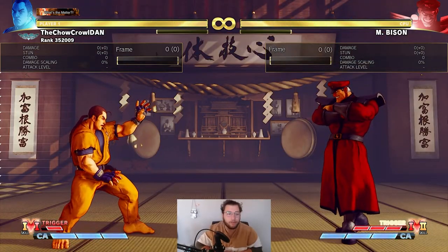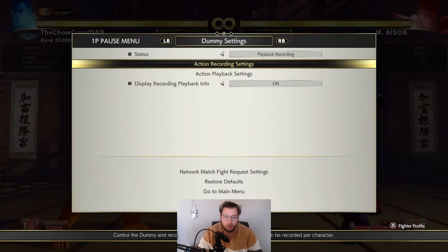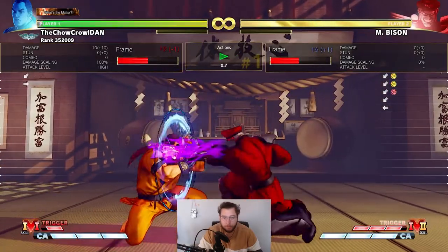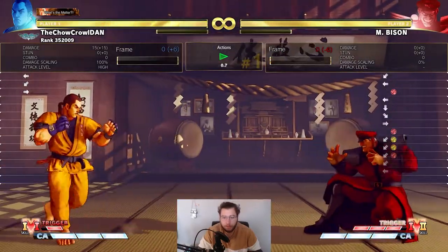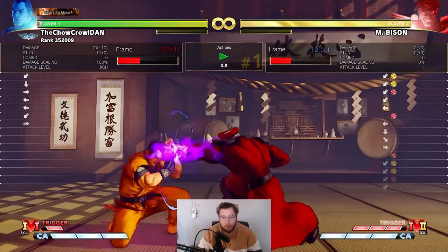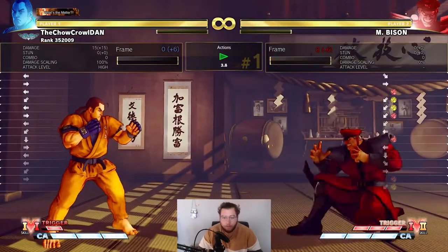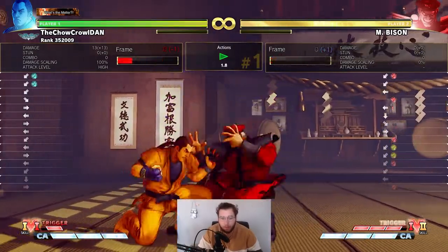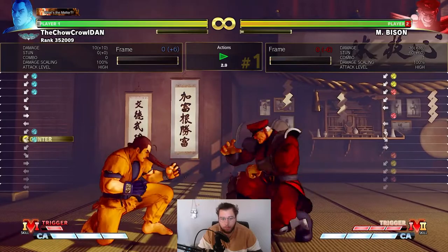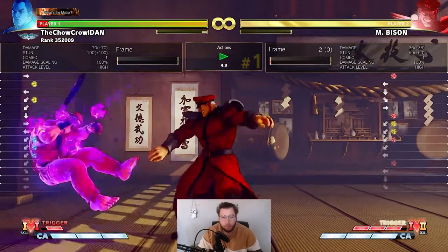Bison has some pressure but not all of us know how to deal with it. Bisons usually try to go for the same string over and over again. That string is actually fake pressure: it's psycho axe, double crouching medium punch, into stand heavy punch. Psycho punch is minus one, crouching medium punch is also minus, and the stand heavy punch is the only thing positive but has a 10-frame startup. So the psycho blast you can interrupt with a four-frame, the crouching medium punches you can interrupt with a three-frame.